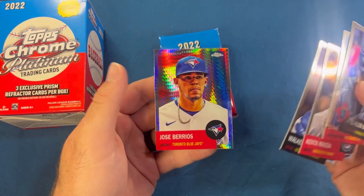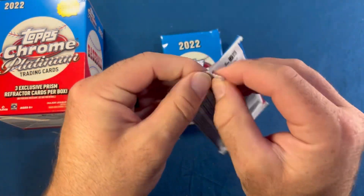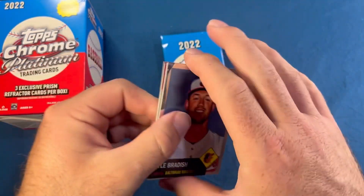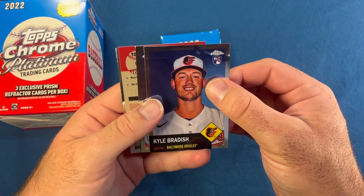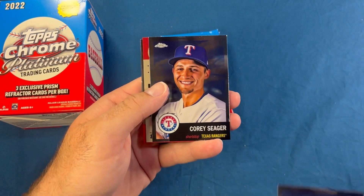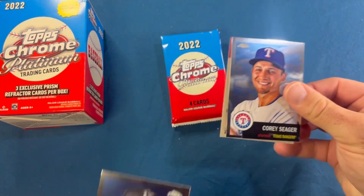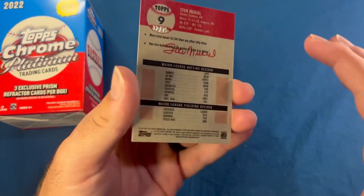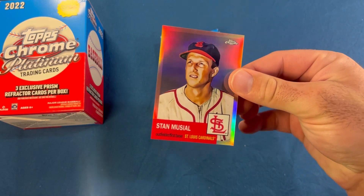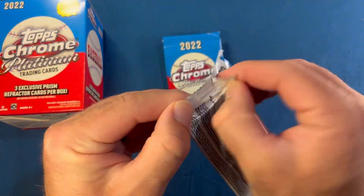Jose Barrios prism refractor. Hoping for a numbered card — and we got one. Kyle Bradish, pulling Corey Seager from the back, Dontrell Willis — flip it over — Stan Musial, and that is out of 75. The rose gold is out of 75 — that is sick! Stan Musial out of 75. So we did get a numbered hit in each box.